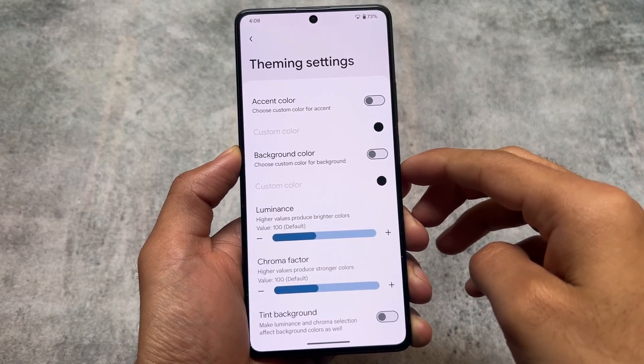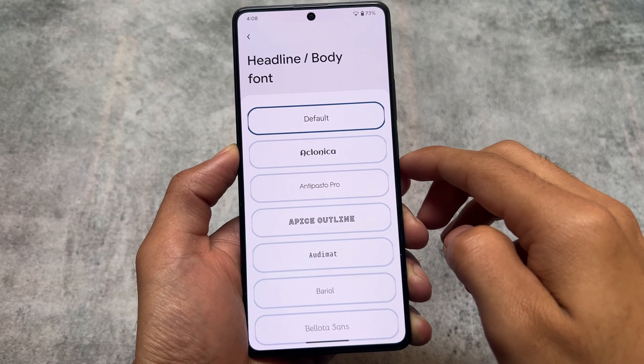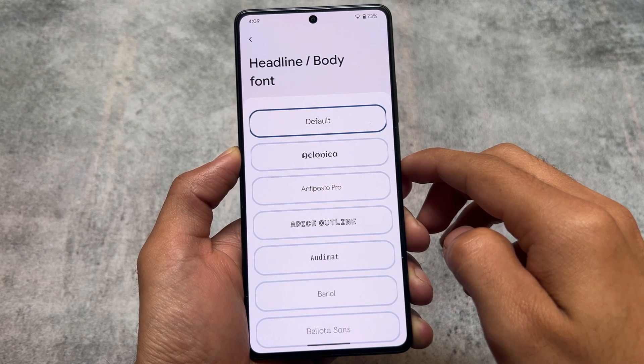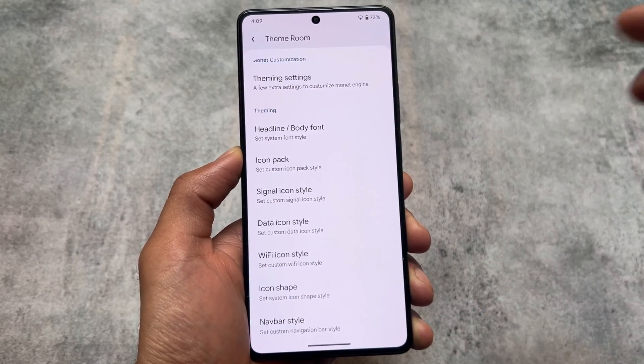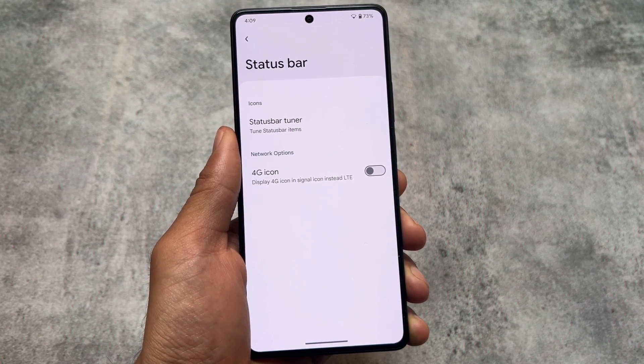If you move on to theming options, you will find some custom Monet theming options, which was kind of expected. For fonts, we have almost every font available which you need. We also have icon pack customization, signal icons, data icons, etc. In terms of theming, we have many options.